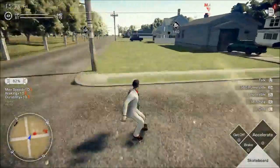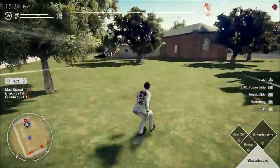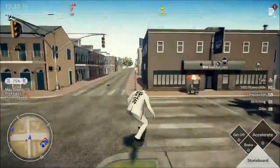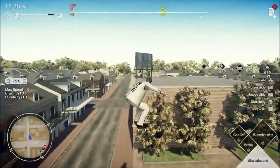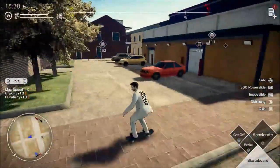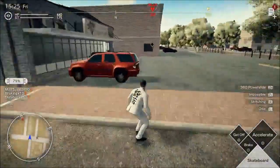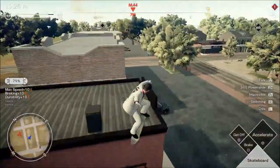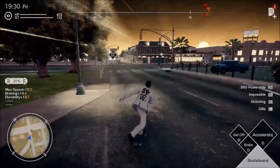I put like 300 hours into this game, and maybe 50 or 60 of that is skateboarding around the city. I don't know if anyone is playing the game like this. I would like to see speedrunners implement this for sure. I can pretty much get onto any building with this trick.